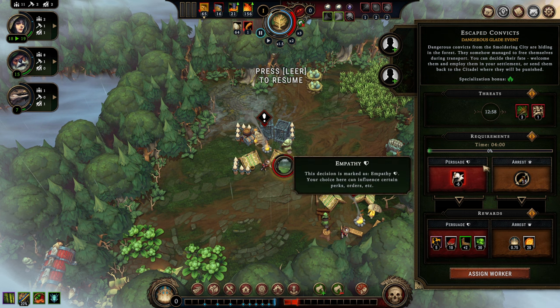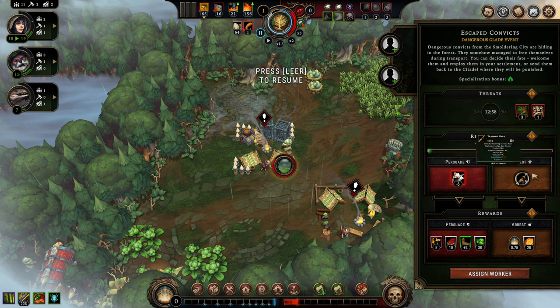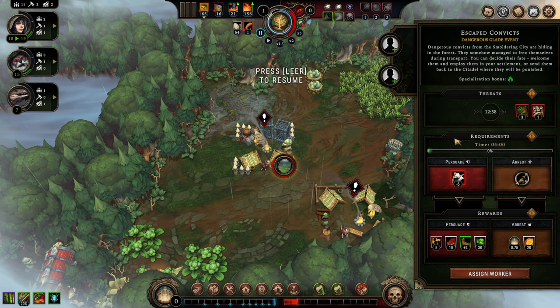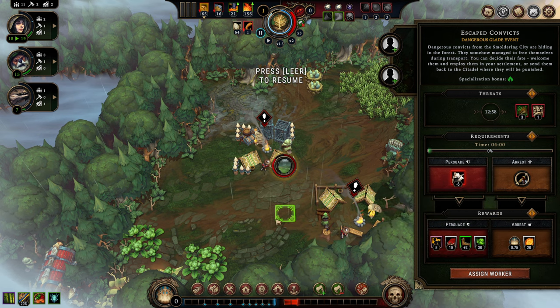Keep in mind that once the clock runs down, the event isn't resolved automatically — you still have to deal with it. We have two resolution options: an empathy solution and a loyalty solution. Empathy is most of the time the nice-guy solution; loyalty is good for the home city and the queen. We can persuade the convicts to stay, which gives minus 6 to global resolve while working on that event, or arrest them using training gear, stone, or tools. Since we have none of those, we'll be best off persuading them — and we'll also gain a lot of new people into the village.